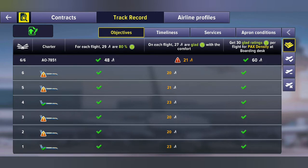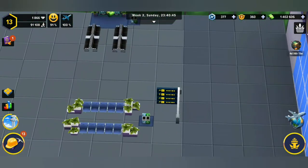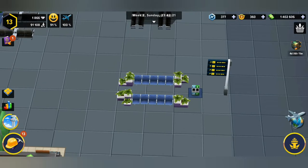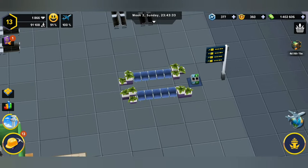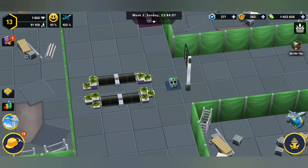The flight got C's and it says on each flight 27 are glad with the comfort. So that means we're gonna have to work on my comfort levels. What I've started doing is putting down these chairs — they are leather — and these ones are the plastic ones. So it's best we take these out and store them, then remove all those ones.